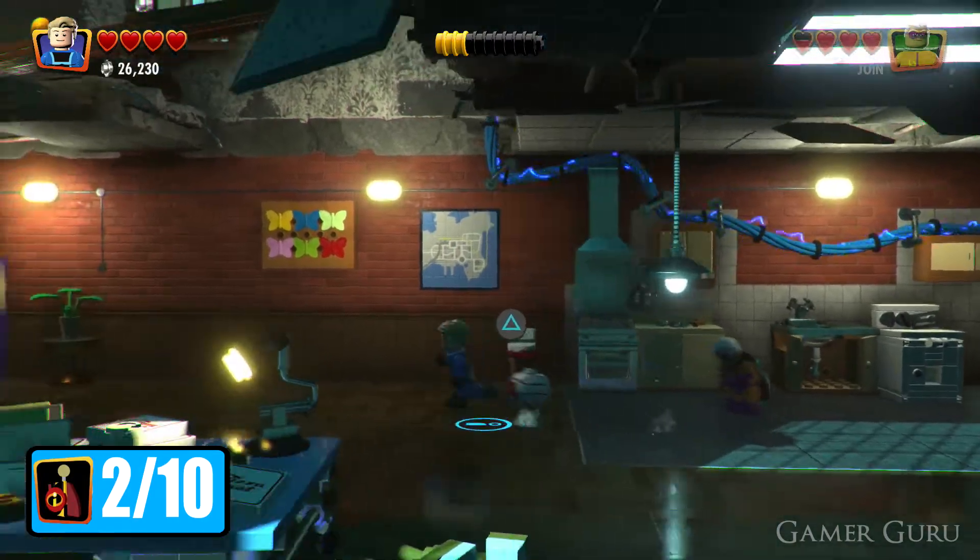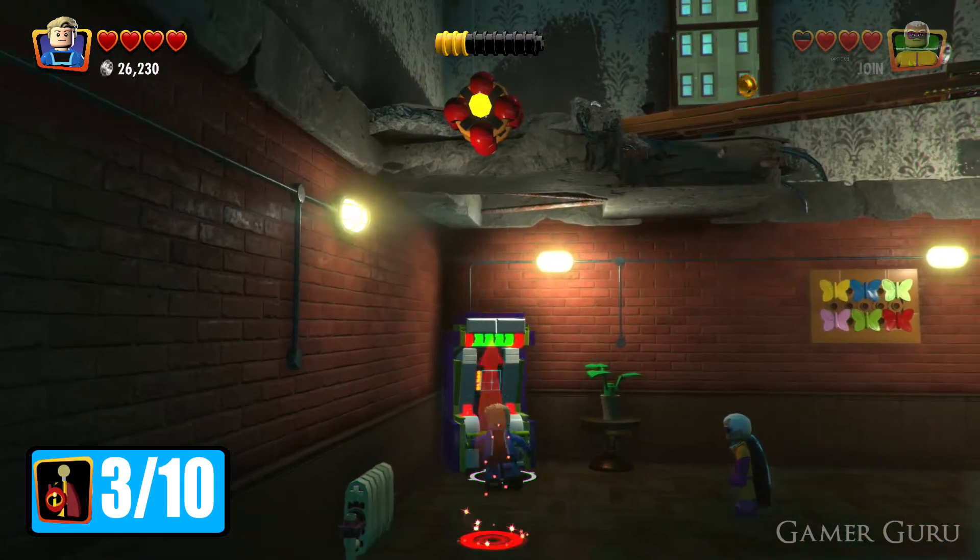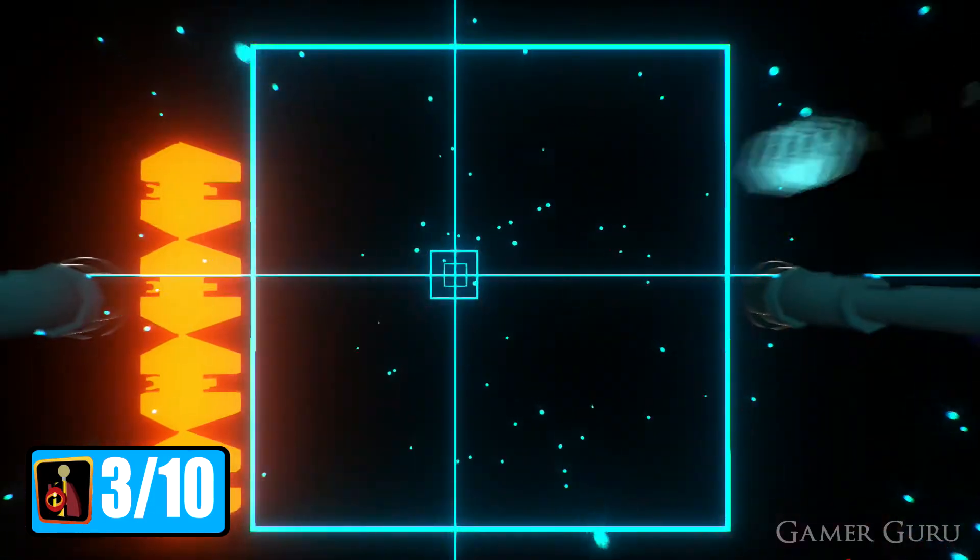Yet again in the same room, we want to go over here to the left and use this arcade machine, and if we manage to shoot down 5 of these orange spaceships it will give us one more minikit.